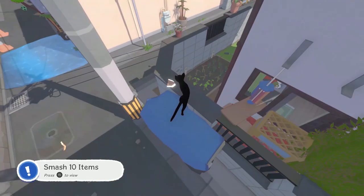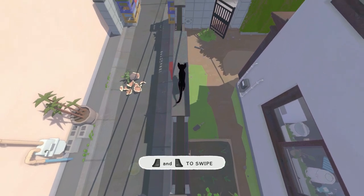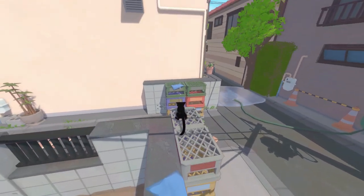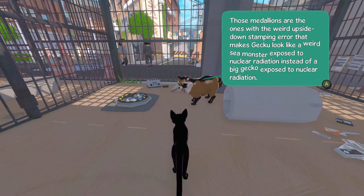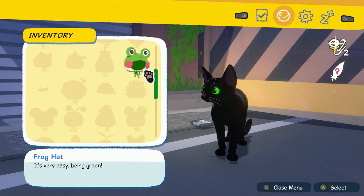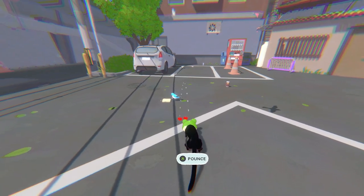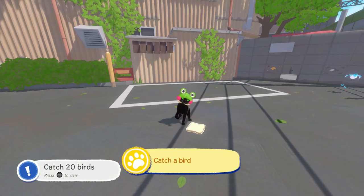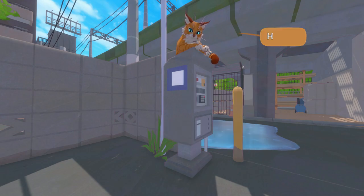One of the first things they teach you is to bat vases off shelves — if you're thinking this seems like Catlateral Damage, you're right, although it's in third person. You interact with a whole bunch of different characters, there are no time limits, and you find a tanuki looking for collectibles. You learn how to catch birds using bread — you swipe at a dude with a sandwich, the bread falls, you lure a bird in, pounce on it, and get feathers before it flies away. A bigger cat explains this is catch and release only.